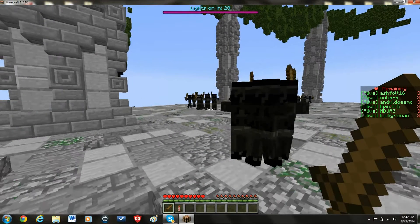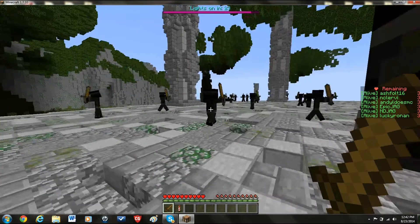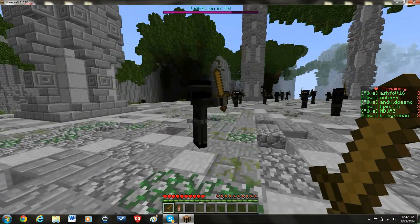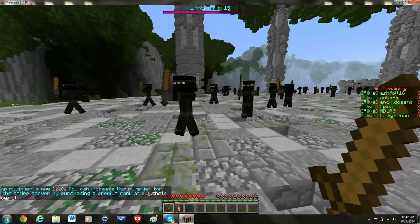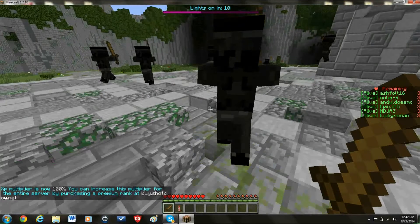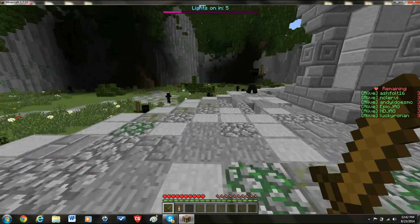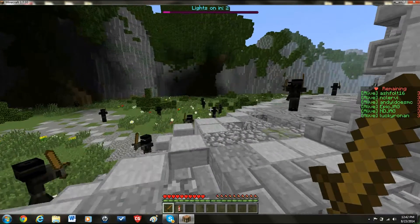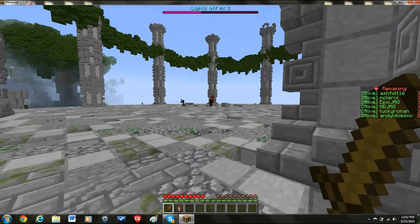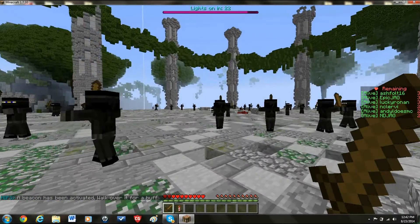And here we start. As you can see, these are like zombies. You start up with a random power-up. The rotten flesh represents clones and the rocket represents fireworks, which allow you to show somebody's location. Every once in a while, it shows the location of everybody with the lights off.